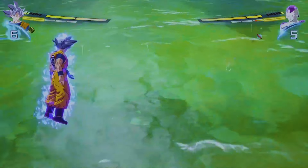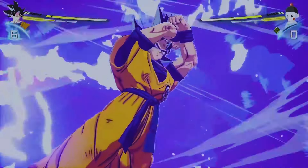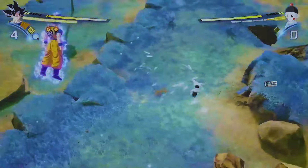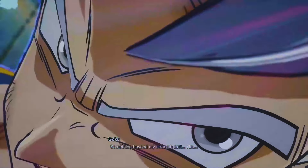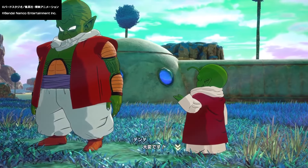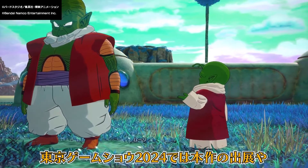Each character has an emote wheel and you can equip up to four emotes on it, so if you're going to be styling on your opponents let me know in the comments below. One other cool thing I noticed is that non-playable characters like Dende can be used for cutscenes in custom battles. So just because the character isn't playable doesn't mean they don't have an in-game model that you can use for custom battle, which makes this mode just that much better for story development.